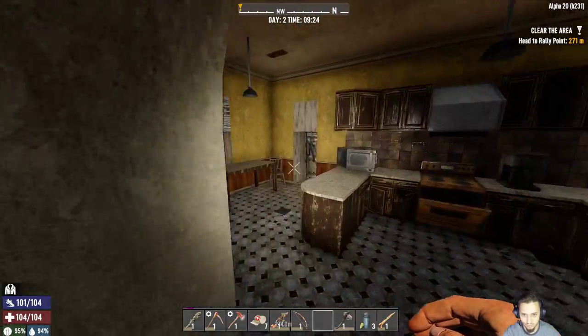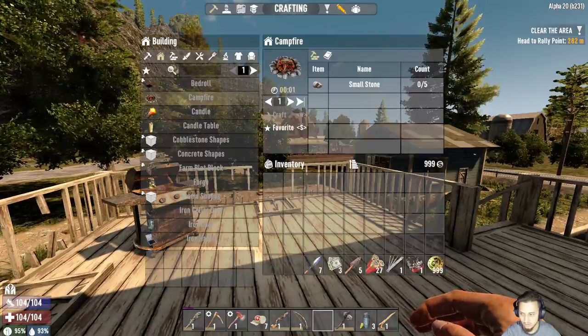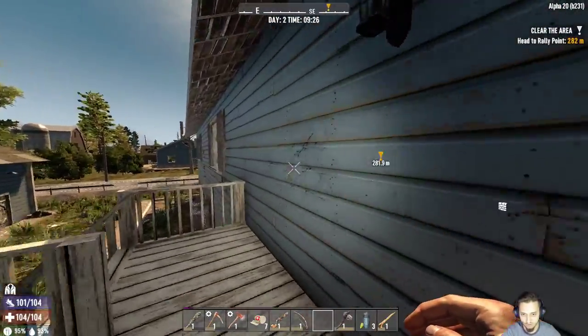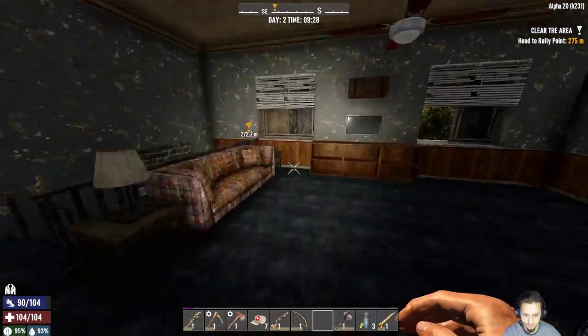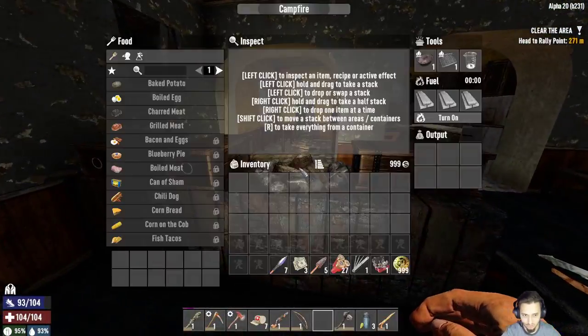I just threw these doors on it to make sure no zombies come through. This door back here goes out to the deck, and I wanted to make sure no zombies - they already tried to break in right here - so I threw that down.